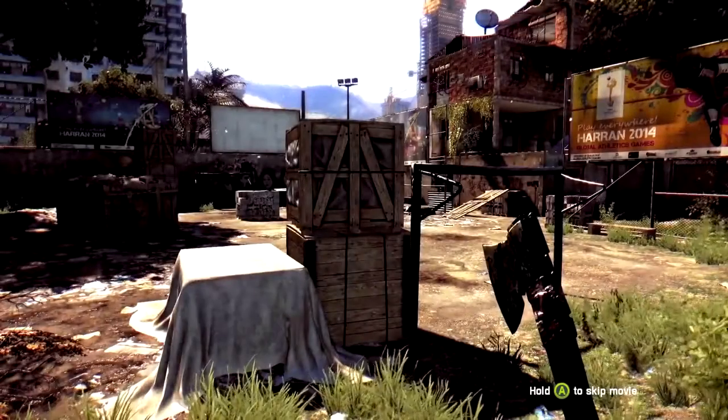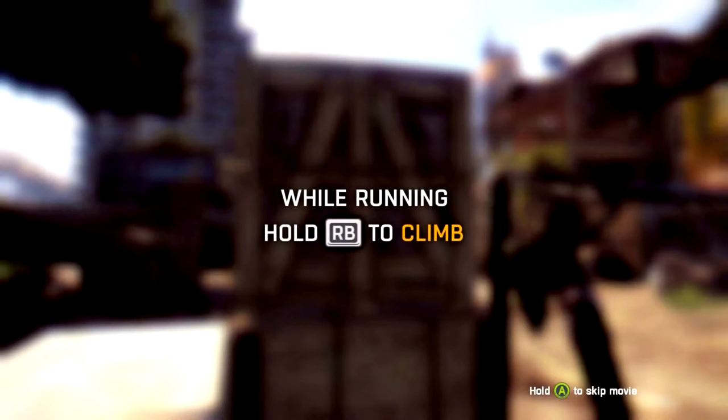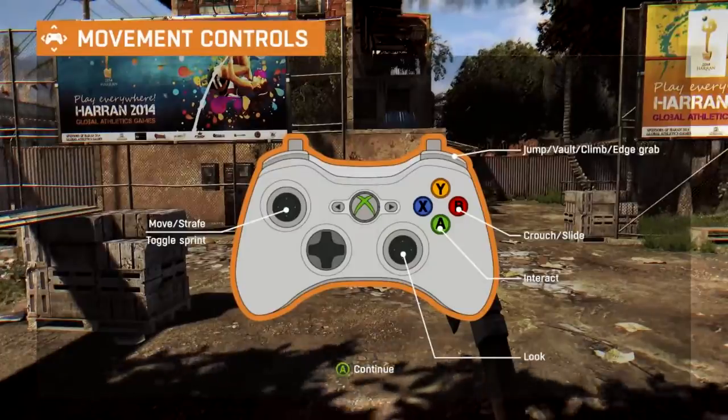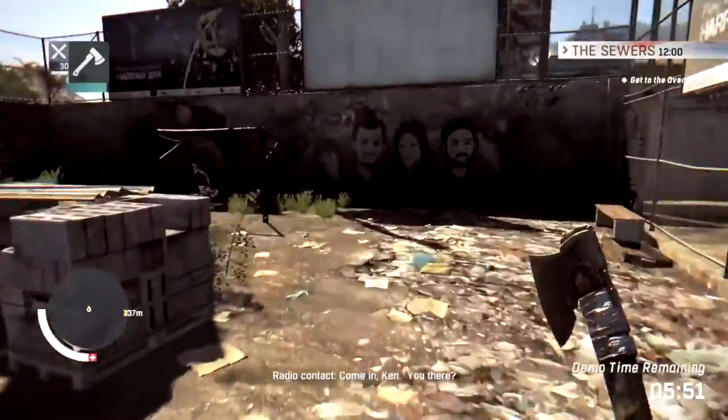At the very start they give you the basic moves you can do. I'll show part of this while running — you can climb. I've already messed around with this so I kind of know what to expect. One thing it did say is you have to use a 360 controller. I'm playing on PC, so...